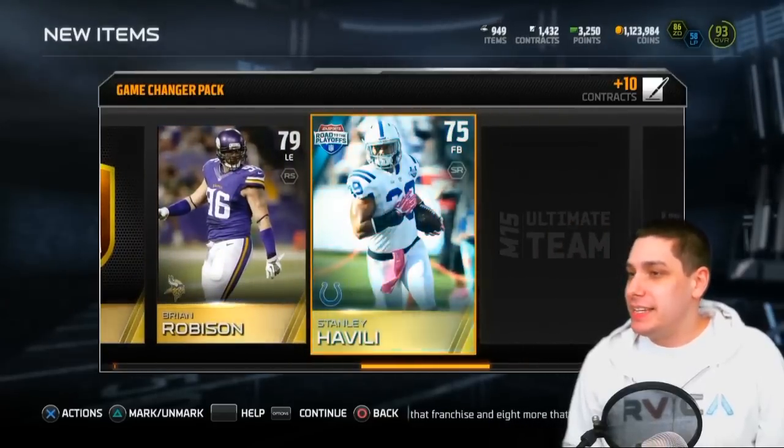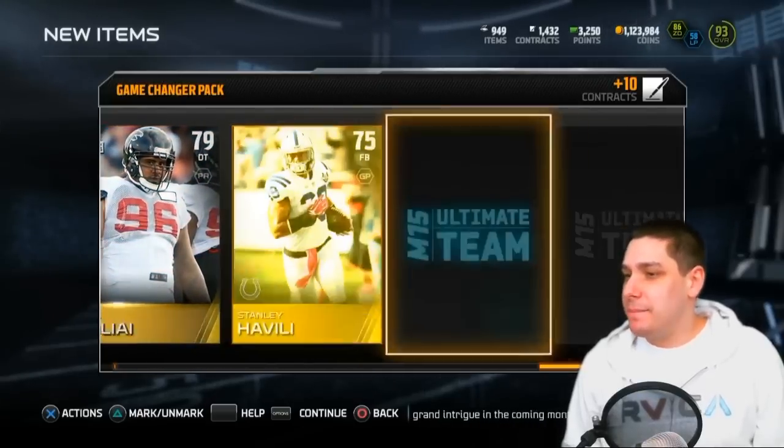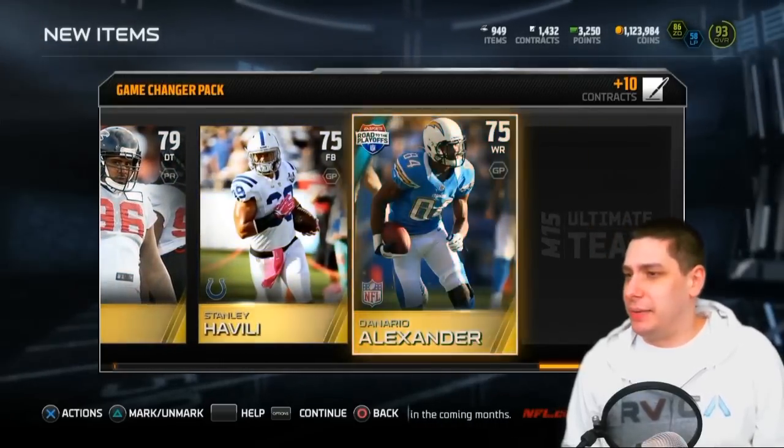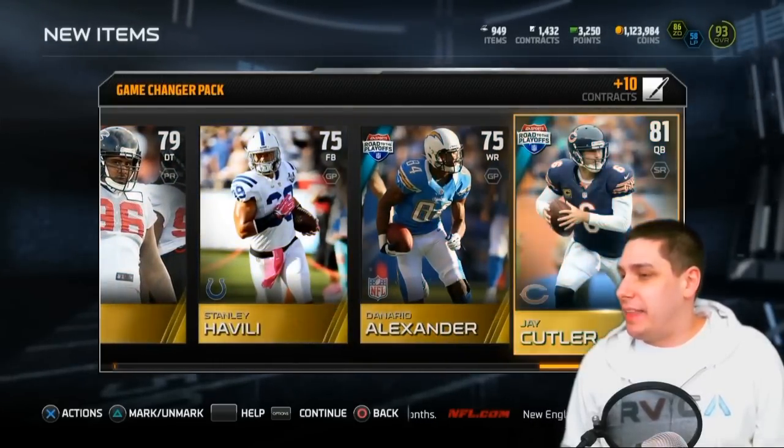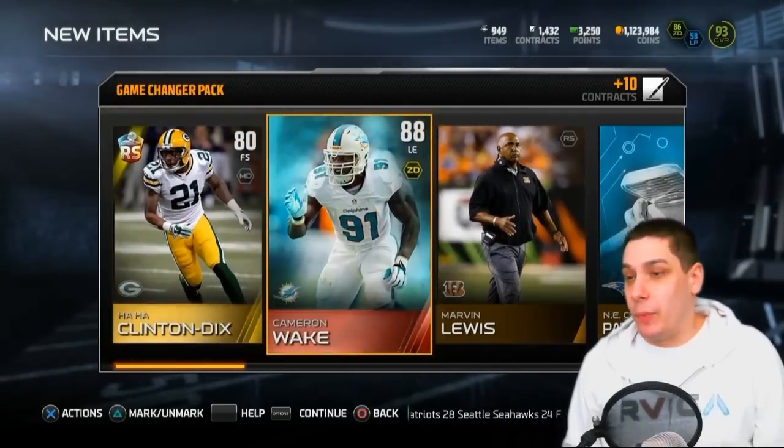Brian Robison, Stanley Havili, Darren Sproles, Paul Soliai, another Stanley Havili — what the hell — DeAndre Alexander, and then a Jake Locker. So not the worst pack. Ha Ha Clinton-Dix is pretty decent and Cameron Wake — I'm definitely happy about that.